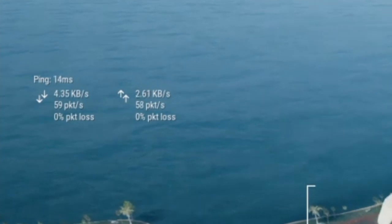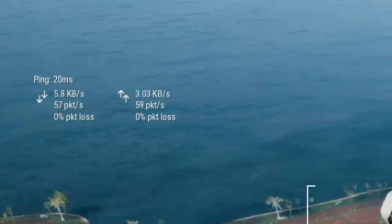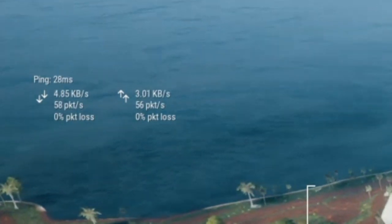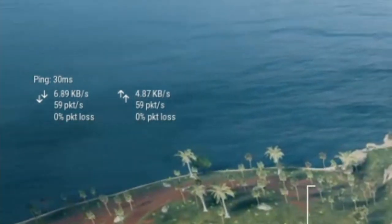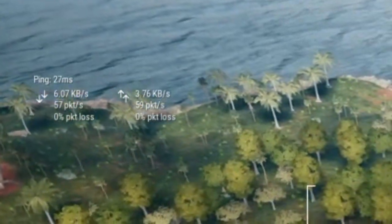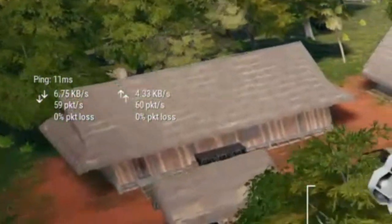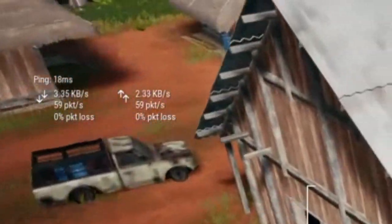The first thing: ping. As you can see on my screen, it's going between about 10 to 30 milliseconds. Ping is the time it takes data to get from your console to the PUBG dedicated servers and then back to you. The lower this number in milliseconds, the better. Generally in multiplayer terms, anything below 100 is OK, anything below 50 is pretty good, and when you start getting below 30, that's really good. Below 10 milliseconds is fantastic.